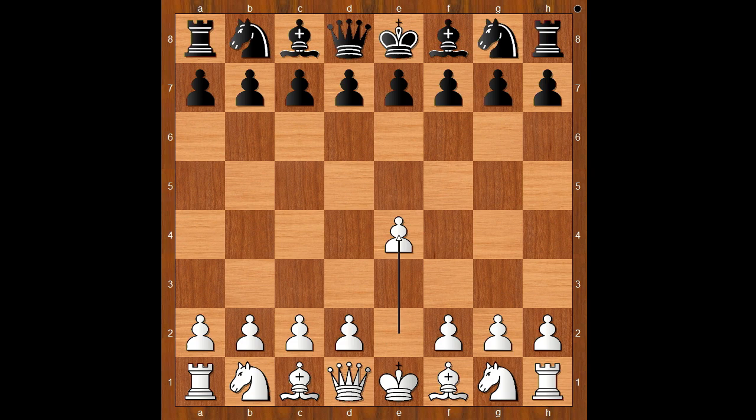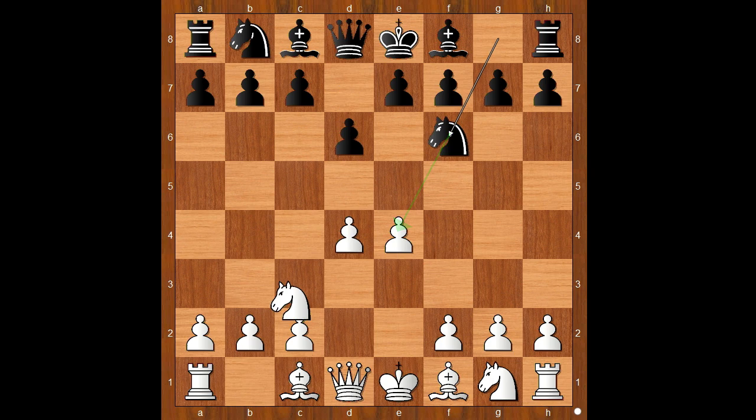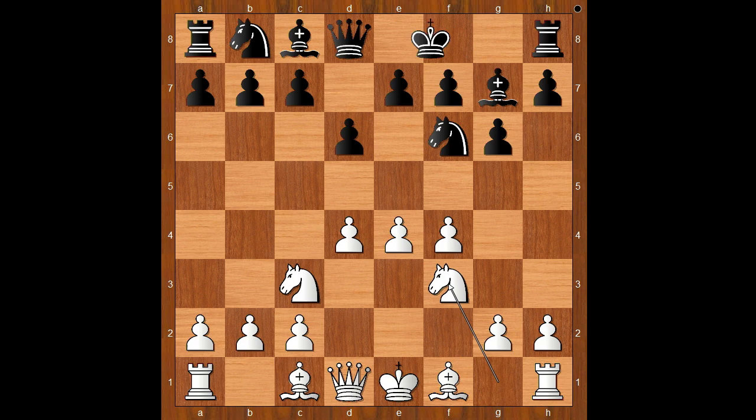Wesley So had white pieces and he started with e4. Garcia played d6, d4, knight to f6, knight to c3, g6 — the Pirc Defense — f4, the Austrian Attack.